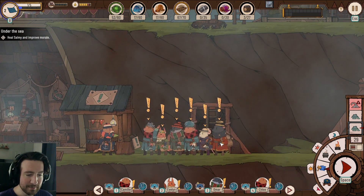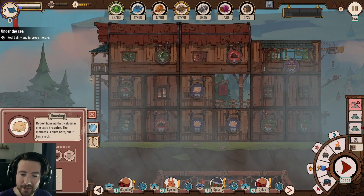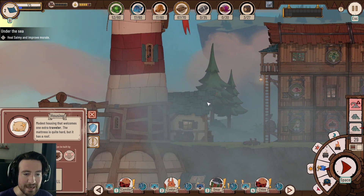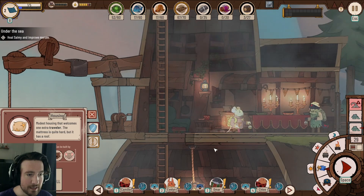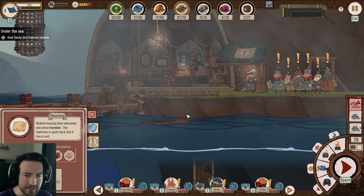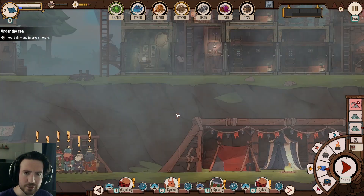So we've got six people. The number of people you have is dependent on how many bunks you have. Here's housing for one, housing for another, housing for another. I think you have a base of three — they may stay down in some of these tents at night. I'm not entirely sure.